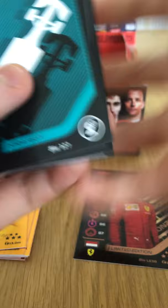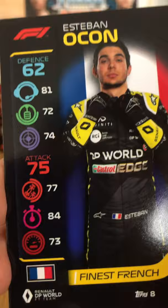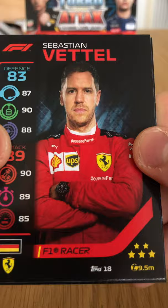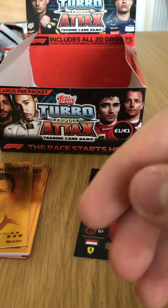This video on YouTube will have no editing so you'll see every single pack opened in this booster box. We have the Overtake strategy card, Roman Grosjean Speedster, Finest French Esteban Ocon card — new one, good. Matsushita and Drugovich F2 team duo for MP Motorsport. Vettel base card. And Perez at the Russian Grand Prix 2015 where he got a podium.